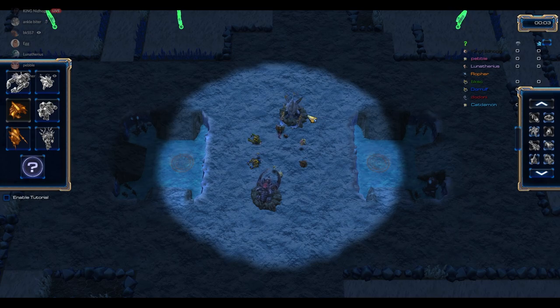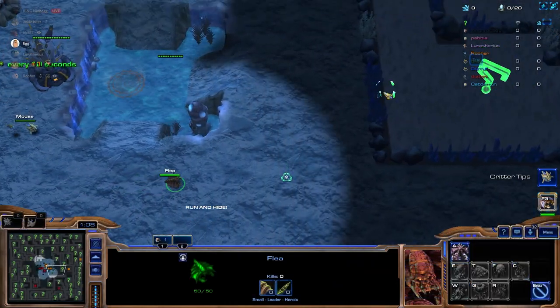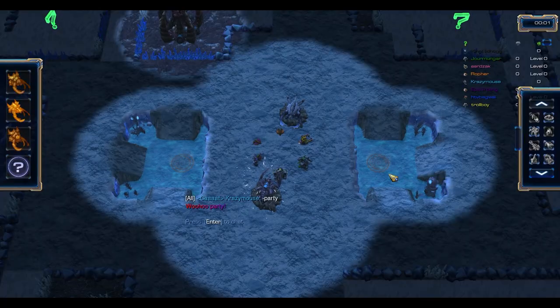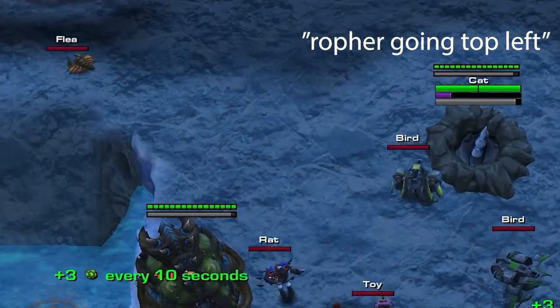Once you've selected your critter's race you'll have to wait for the game to start. After the game starts you're free to go anywhere on the map to start creating your base and working on your economy. Keep in mind that the cats, although tucked into their cat beds at the start, will be watching you. That's why you gotta know the map.